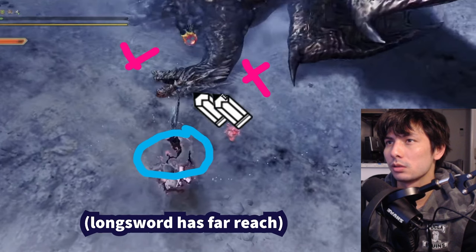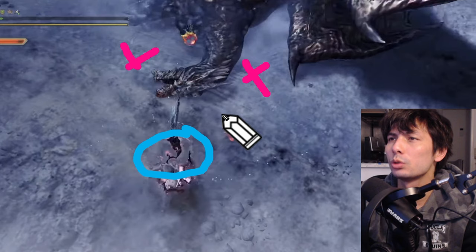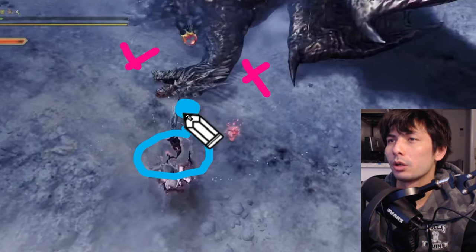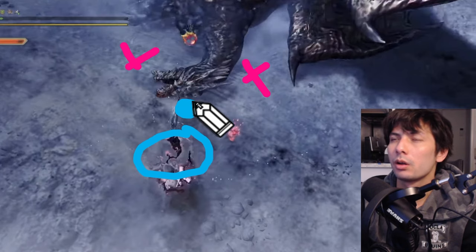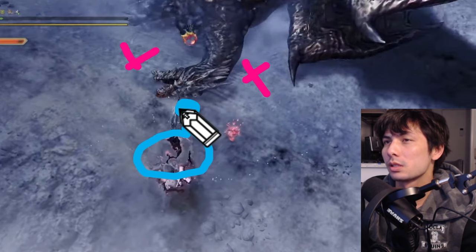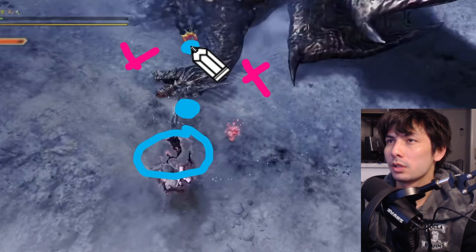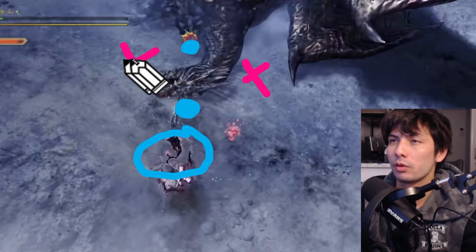This is a longsword player, so they're a little farther back — but that's not a big deal, they can still hit the head. If I was dual blades or sword and shield, I would probably stand a little closer, and hammer should probably stand here as well. Another alternative spot that sort of works is over here, because in this little cranny you won't get pushed around, at least not as much as the other positions.